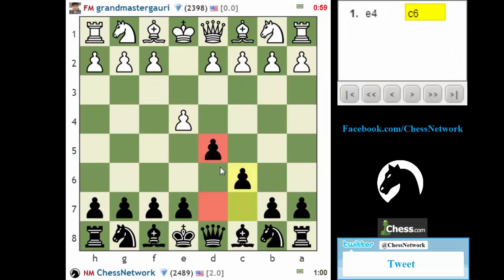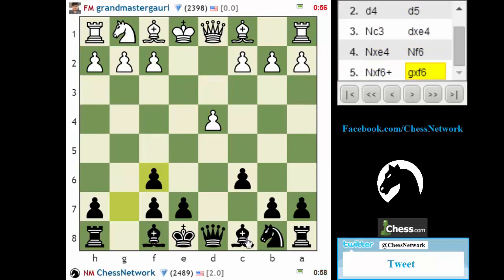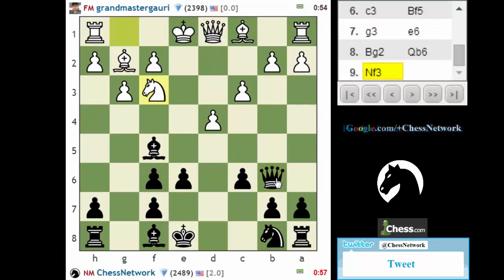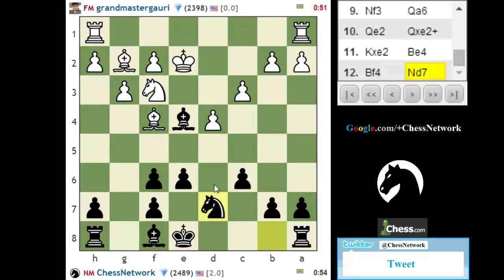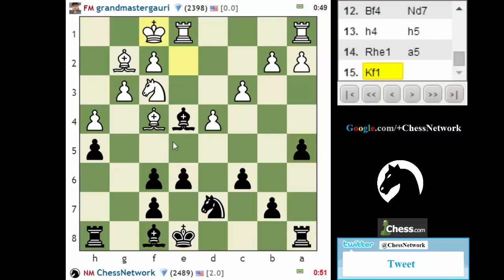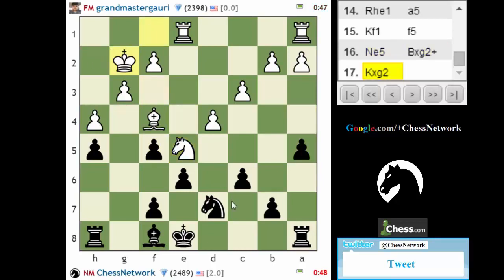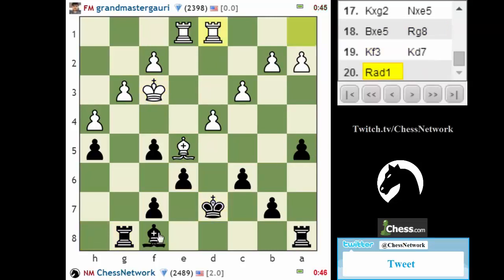Let's try the Caro-Kann. I have a lot of experience with this structure. Let's get this in — it's a pet line. I'm perfectly welcome with the queen trade. I want to anticipate the light square bishop exchange. I want to have my pawns on light squares coordinated well. This should be a very good position for me — I have everything that I would want.